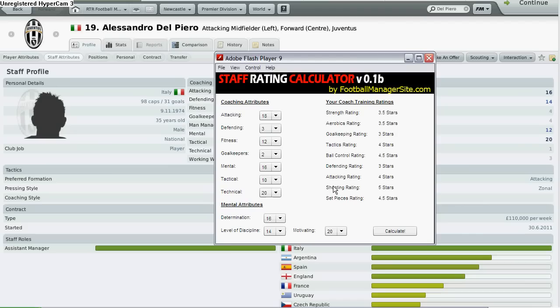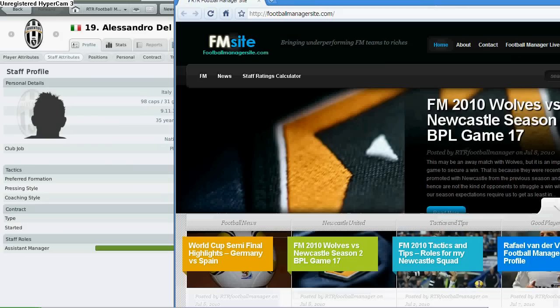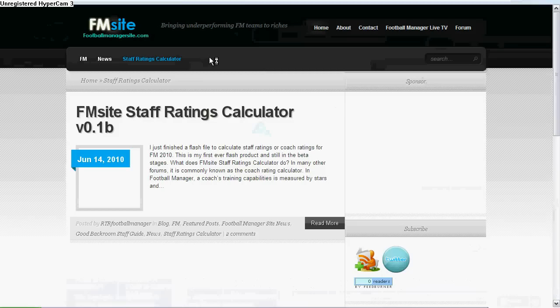And how you can use my staff rating calculator at my website. If you like my videos, please subscribe to my YouTube channel at RTR Football Manager, or visit my blog at footballmanagersite.com. If you want to use the staff rating calculator, you can find it at my website. Just click on the staff ratings calculator and you can mess around with the values there.